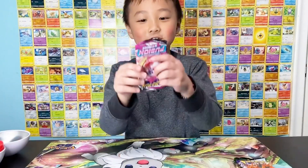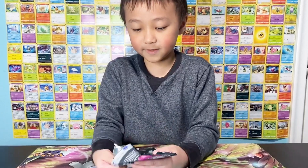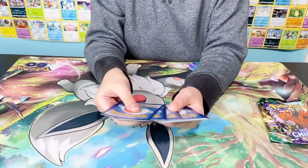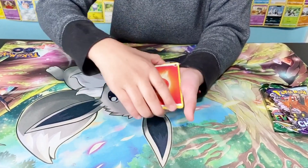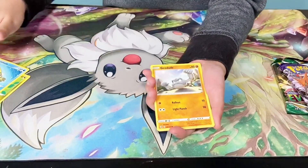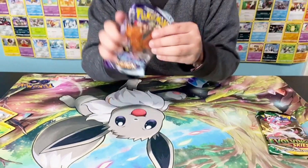I'm going to start with Fusion Strike. I really want the Inteleon or the Espeon VMAX. Let's see what we get — one, two, three, four. And the front... it's fire energy, but a different one. Ooh, nice reverse, and just a non-holo from Fusion Strike. Okay, next up, Chilling Reign.